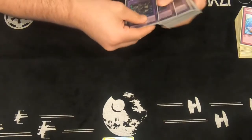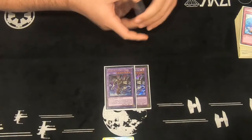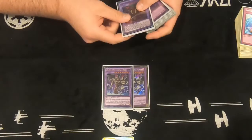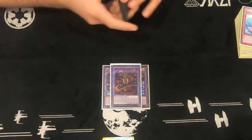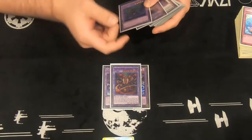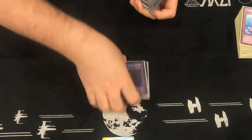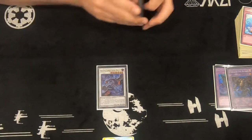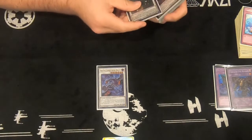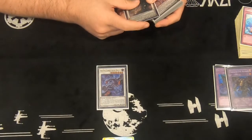Now to the extra deck. Starting off with 2 Dragonecro Nethersoul Dragon — the Super Poly target for when I have Zombie World up on the field. It's also a very good Dragonsmere target. One Starmine Venom for another generic Super Poly target. For my Instant Fusion target: one Sea Monster of Theseus and one Thousand-Eyes Restrict. For the Synchros: one Red-Eyes Zombie Necro Dragon — a really big beatstick late game.